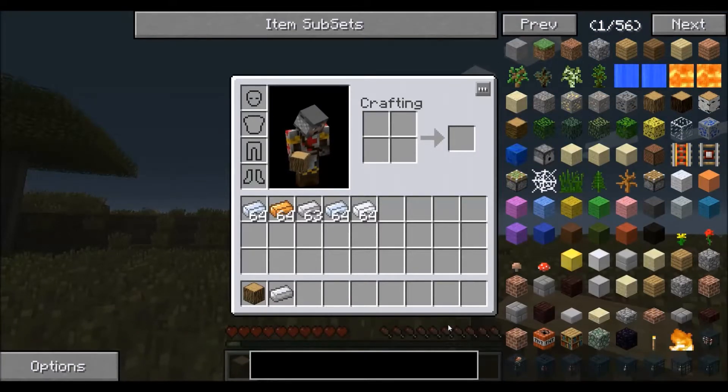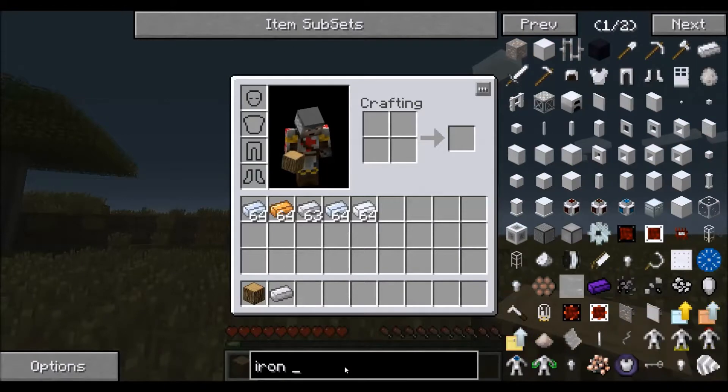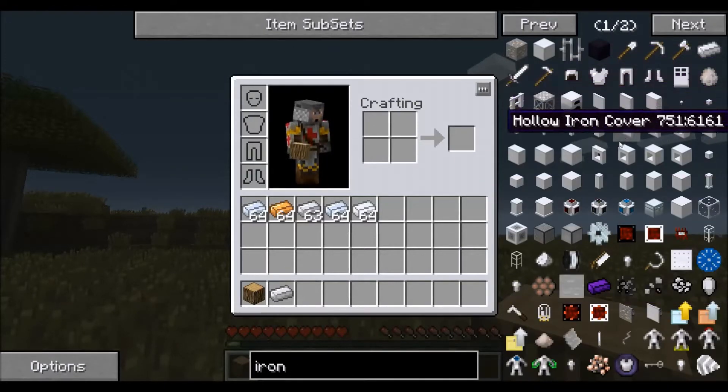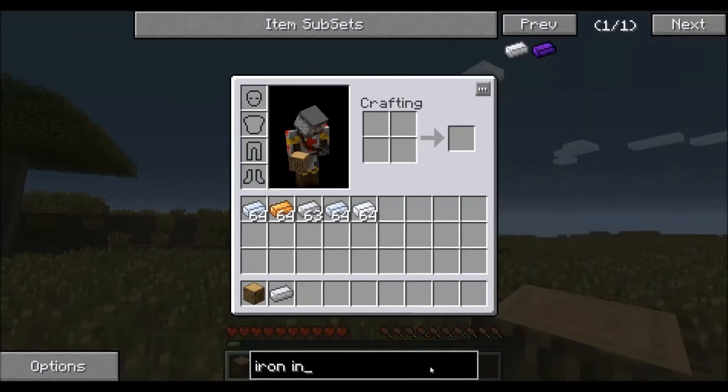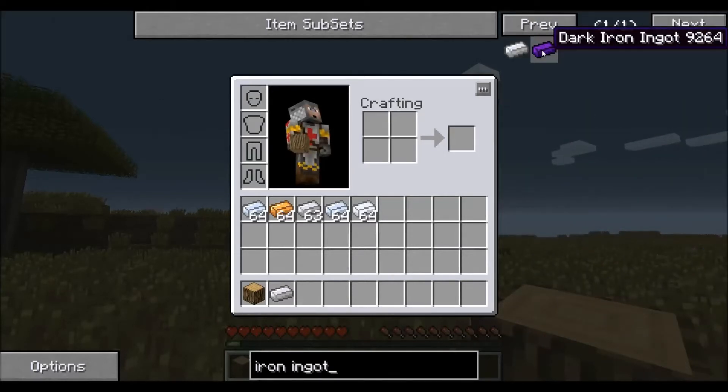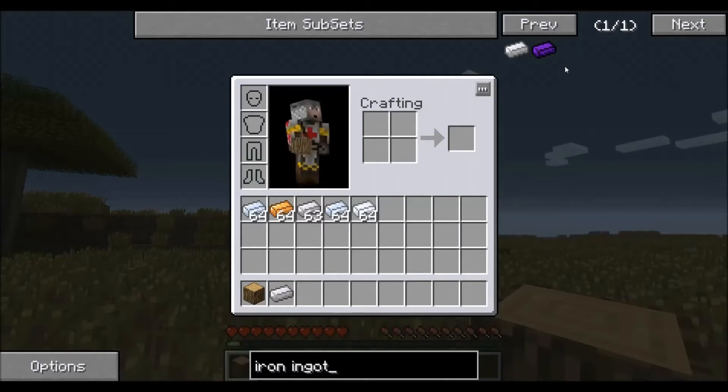One of the primary functions of NEI is to show the recipes and the usages for items in this game. Say for example we wanted to learn how to make an iron ingot. NEI has a search box down below, so any item that you want to learn how to make, you can just type in to the box. You'll notice that as I'm typing iron ingot — well let's stop right here — this shows every item that has the word iron, and it automatically updates all of this information on the right hand side. So once I type in iron ingot, we're left with iron ingots and dark iron ingots. Hit enter to finish typing, and then you hit the R button.